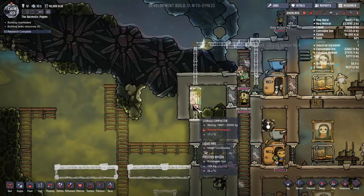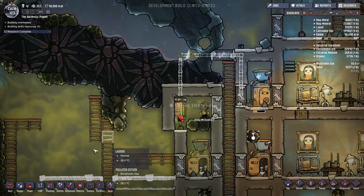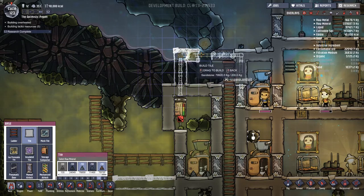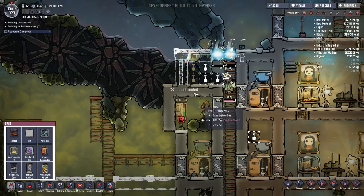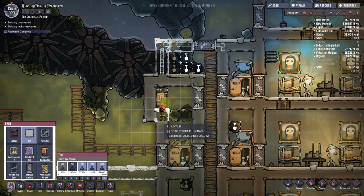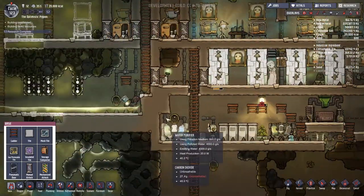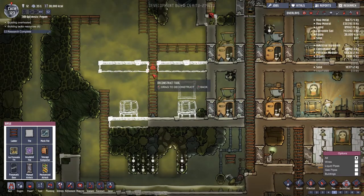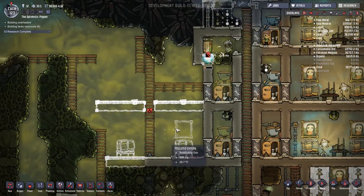We've got a small problem here. A hatch is living very nicely in the hole and in fact we've got a bit more of a problem than I first anticipated. Sandstone on priority eight - if I just pop these in here and also do the dig on eight. The eights are probably not the priority I want - eights are kind of for high priority everyday jobs like the terrariums or the purifiers dropping off sand. Now I'd also like to get rid of this ladder here as it might make things a little bit awkward.